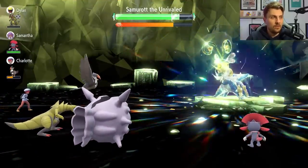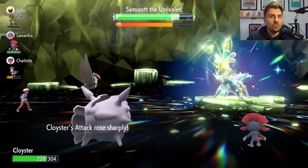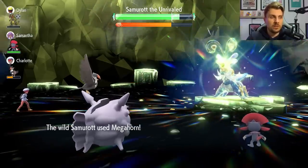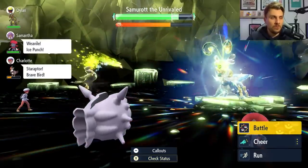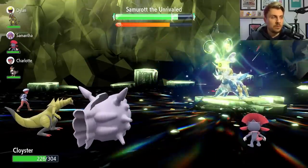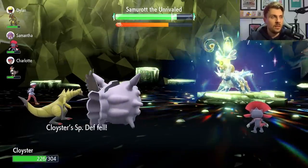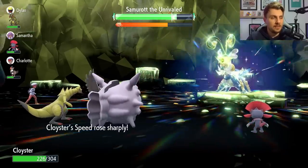Once you've got the last Shell Smash up, it's probably worth getting an additional Iron Defense so you're ready when you Terastallize and not taking too much super-effective damage from the Water-type attacks Samurai can use. At this point it's hitting us with Megahorn because that's its strongest option against us — you can see it's not doing much damage at all. Use the Heal Cheer if you need to at any point, but with Aqua Ring and your defenses so high, you'll be soaking up damage and recovering HP every turn.